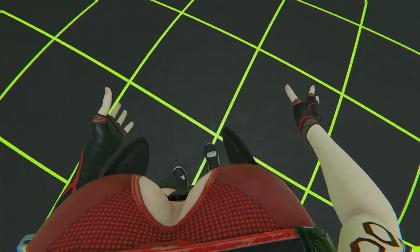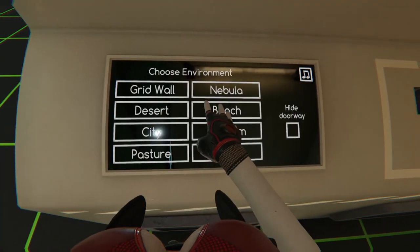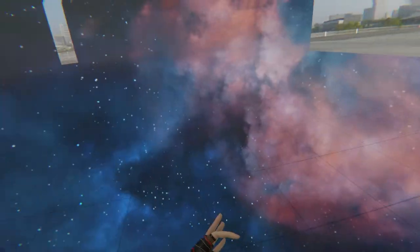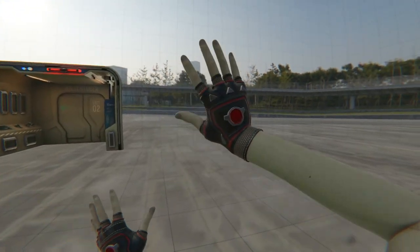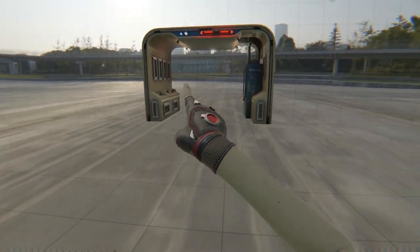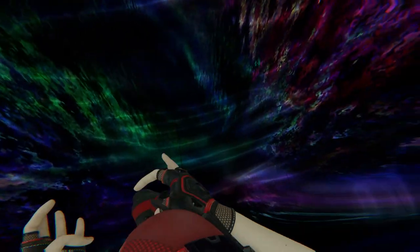All right guys, this is Hollow Chamber. This is weird, what the heck? Oh, I get to pick. So I can throw things in the city — it even has ambience, and I can hide the doorway too. Oh my god, this is so freaking trippy.